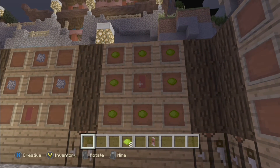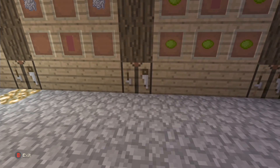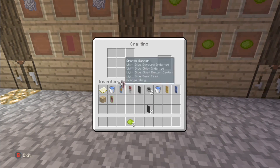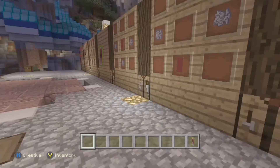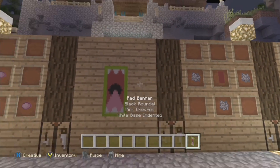And then after that, what you want to do is make the monster color around it. So in this, I'm making it like Mike from Monsters, Inc., but you can have it any color you want. I think green looks pretty cool, just because it reminds me of Mike.